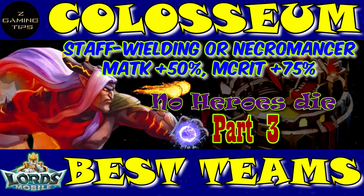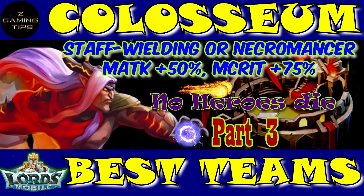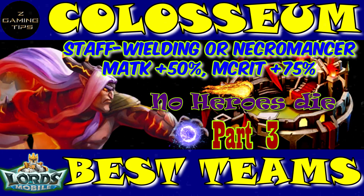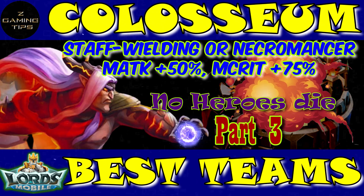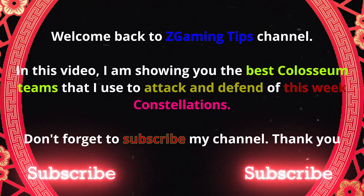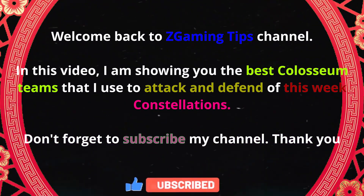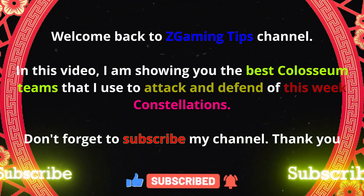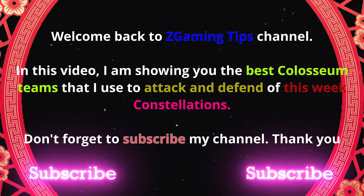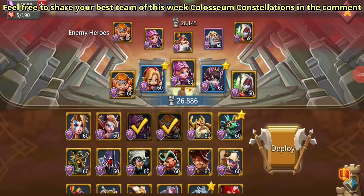Coliseum best teams this week. Requirement: staff wielding or necromancer, boost up magic attack 50% and magic critical 75%. Part 3: no heroes die. Welcome back to Z Gaming Tips channel. In this video I am showing you the best coliseum teams that I use to attack and defend this week. Constellations — don't forget to subscribe to my channel. Feel free to share your best team of this week's coliseum constellations in the comments.